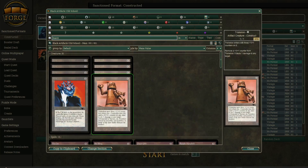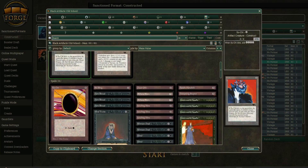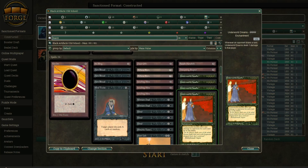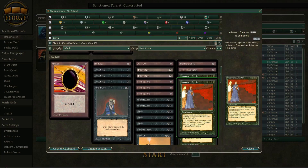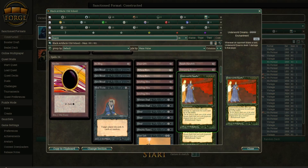Black Artifacts: we have four Tsuchi, four Triskelion as our artifact creatures. We have four Underworld Dreams. This card has been pretty good in both the Legends Tournament and anywhere it's been in old school.